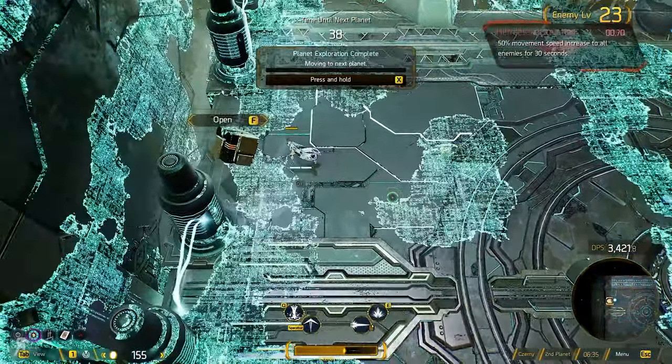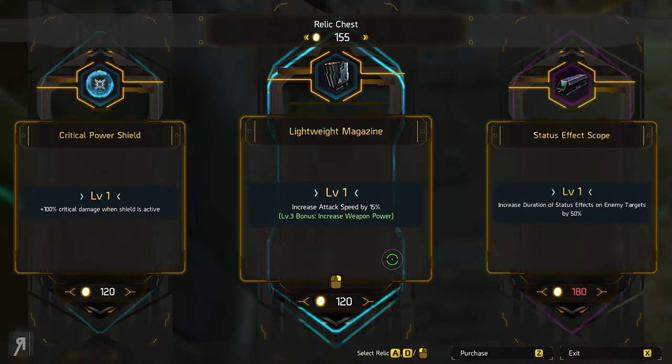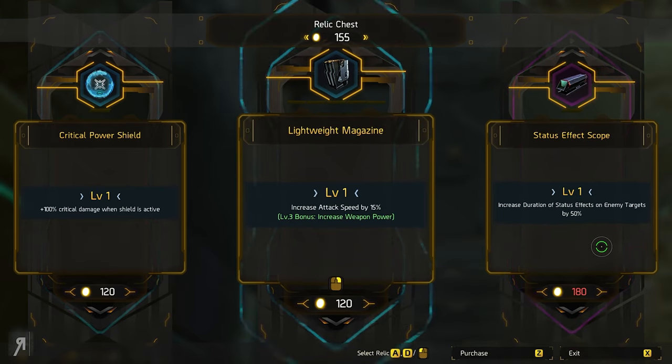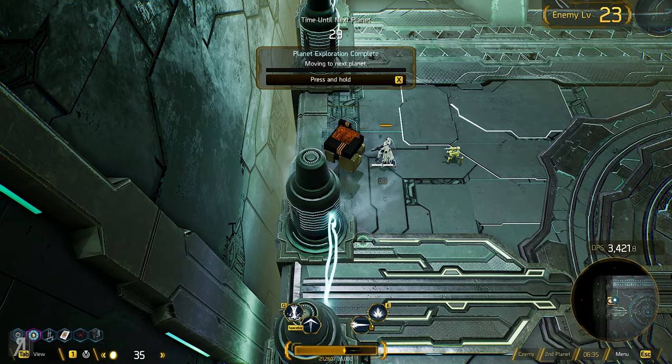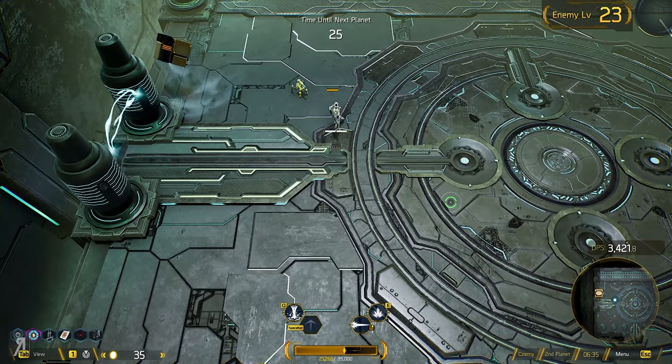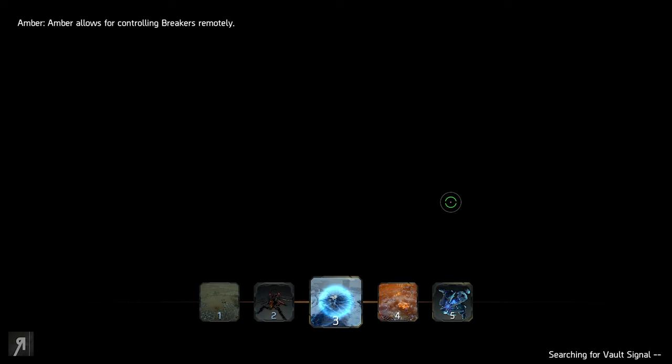Is there another one? Yes there is — increase attack speed. Increase duration of status effects on enemy targets — that would have been amazing, but I don't have enough for that, so I'm going to buy the attack speed one. And I like the Cryobeam Cannon — I like the new weapon that we have. So let's go to the next planet, and I was able to get past the first boss.